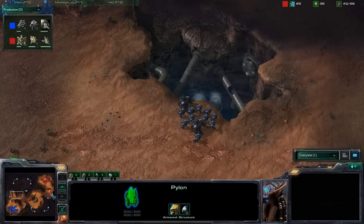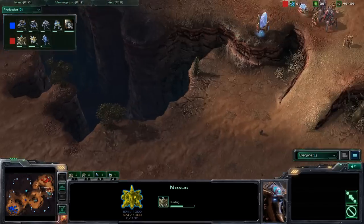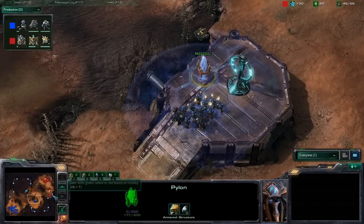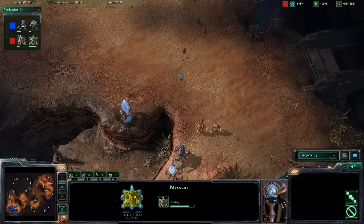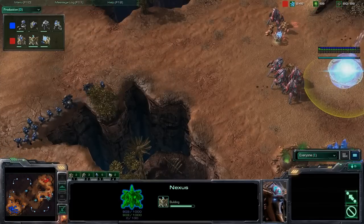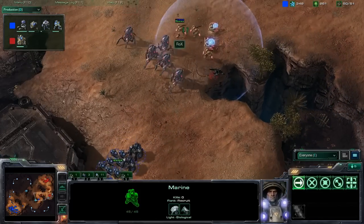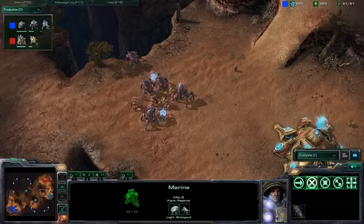Voldy is pushing out with a lot of marines and two marauders. Rocks meanwhile went for an expansion. That's just the advantage Protoss has with warp gate technology, because even if Voldy pushes in, until he arrives, Rocks has time to warp in so many more units that he'll be able to hold that push easily. Also, probably not enough marauders here. Immediately Guardian Shield goes up for Rocks, making the marines even less effective. Guardian Shield reduces damage by 2, and marines deal 6 damage, so it would only be 4 — that's really strong against marines.